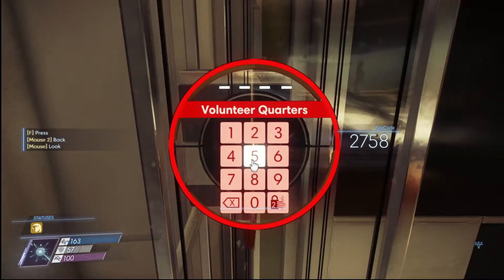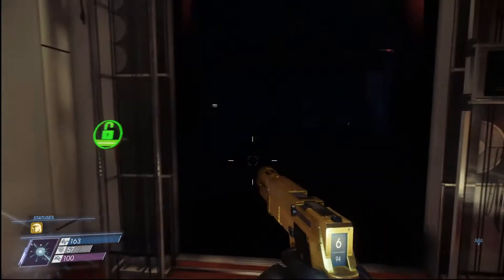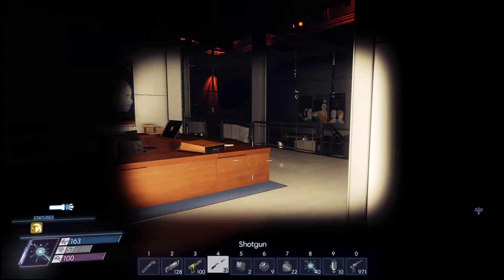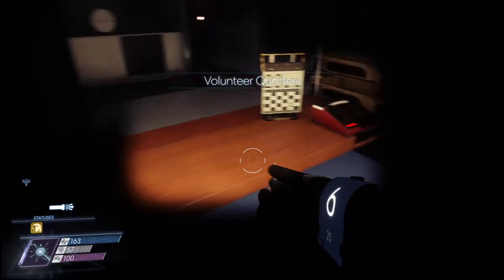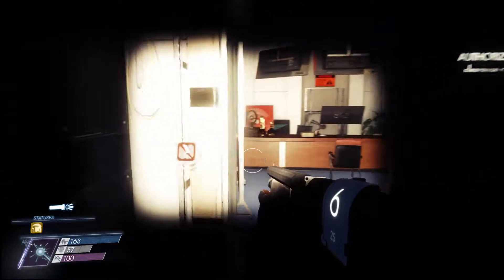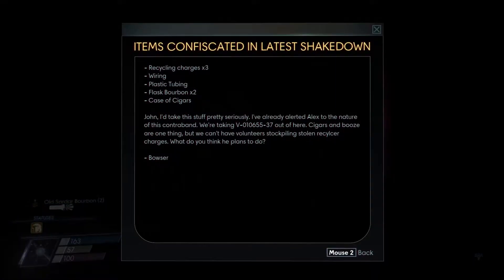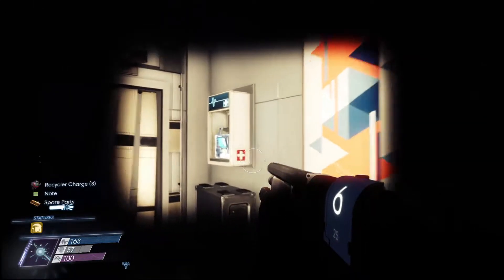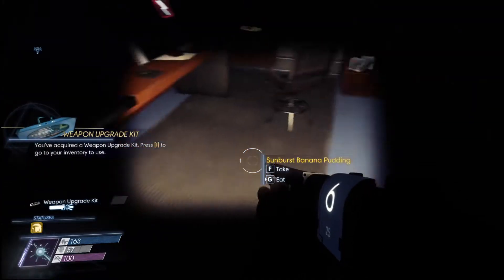Oh, could I get the disruptor gun early? I must have walked right up over that. Volunteer services — code 2758, get me in there. This is the first time I've ever had to use this the entire game, oh my gosh. Makes sense — this place is creepy, a lot of creepy stuff going on in here. This is where they were bringing the poor people who were subject to their experiments.